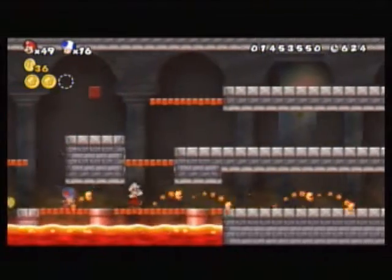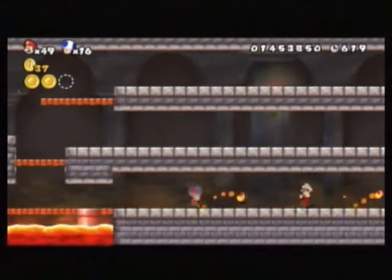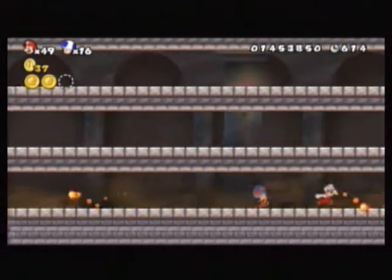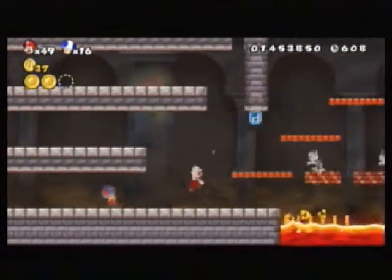Those ice flowers are probably useful. I think this is the good one. You were right — it's one of these games where if you pick the wrong path, it restarts the level.